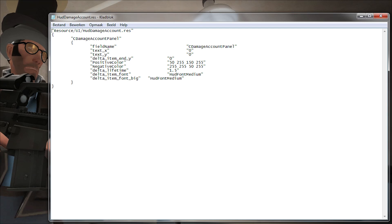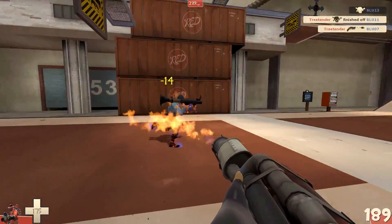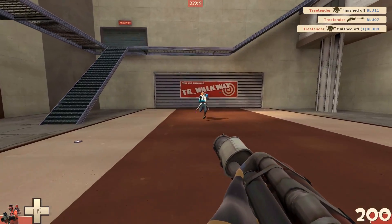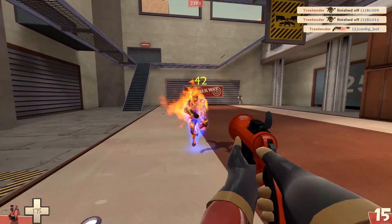I pasted these lines inside my Notepad file, and I saved my Notepad file with the name 'HudDamageAccount.res'. Just type it that way, with the capital letters as well. Paste it in that folder — if you don't have that folder path, you create one yourself — inside your Team Fortress directory. And there you go, that's how I changed my damage numbers. They will increase the size and also make the color yellow instead of red, which is a much more obvious color, so it is much easier to see how much damage you are doing. This is personal preference — you can leave it as default, change it with a custom HUD, or do it my way and just increase the size and color.